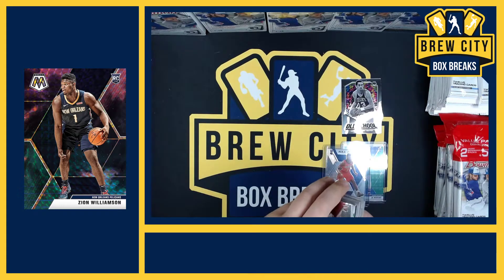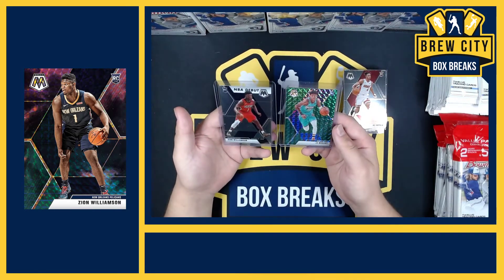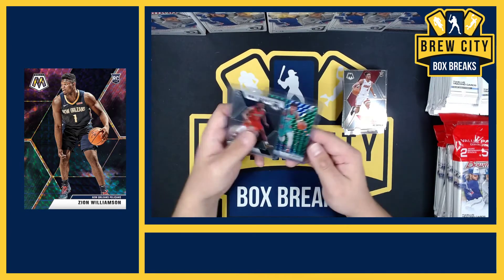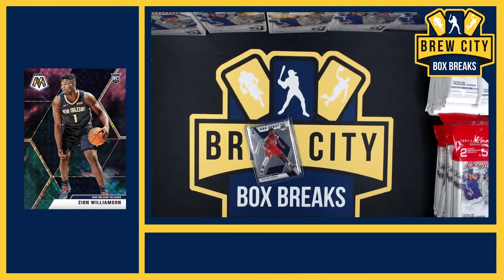All right, that was fun — a Zion and a Ja Morant green. If you guys want to fill that too, I would love to break five blasters of that because I had a lot of fun doing that. That's $20 a spot on that one, or $55 each — $52 if you guys have stuff coming.